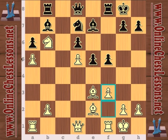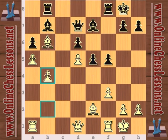Karyakin plays f3 — just in case of f4, now he's got a retreat square for the bishop, and it also impedes black from playing e4. A couple of exchanges, and now b4. Karyakin is just playing strictly positional chess, putting pressure on the a6 pawn, and the fact that black really hasn't been able to get her counterplay going.